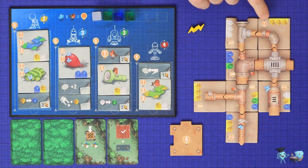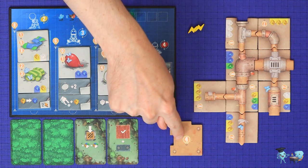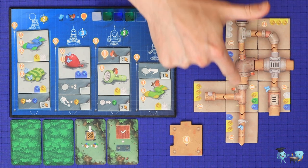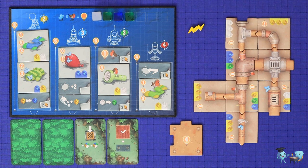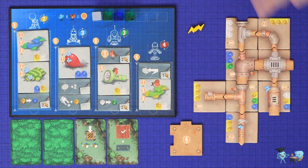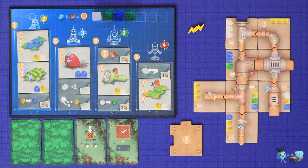Next, you'll score for your pipes. Each pipe tile has a raw number of points printed in its light bulb, including the ones you do not place in your network, which are worth four. Additionally, you'll score for your longest run of pipe tiles. To determine the length, start from — but do not include — your starting pipe tile and continue moving away from there. So here the count would be one, two, three, four, and then five in one of these two branches. A pipe going off in the opposite direction doesn't count to the sequence, and you'll score points based on the printed table.